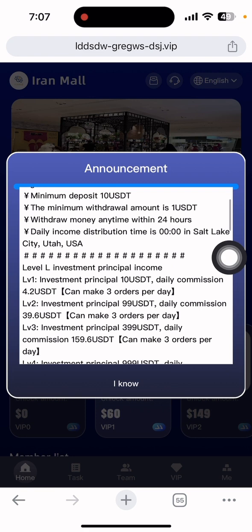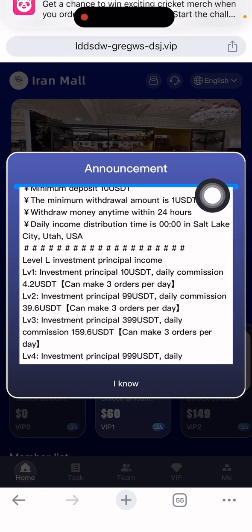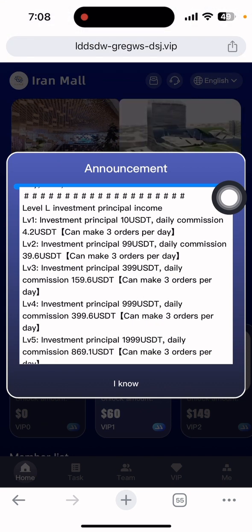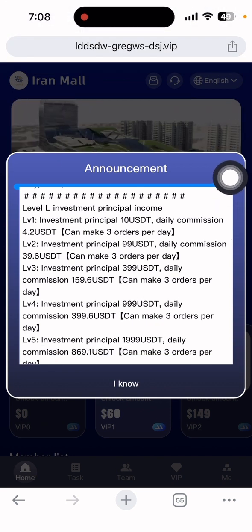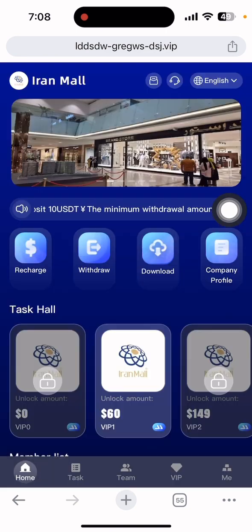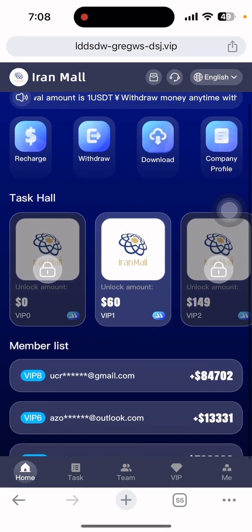If you deposit 10 dollars, you will get 4.20 dollars and can make three orders per day. If you deposit 99 dollars, you will get 49.6 USDT and can also make three orders per day. Click the 'I know' button to proceed. You can see the interface with so many VIP options available here.